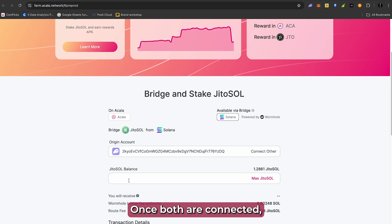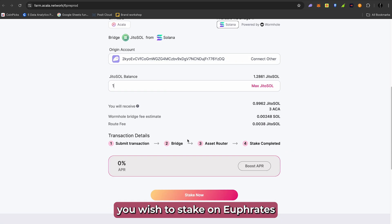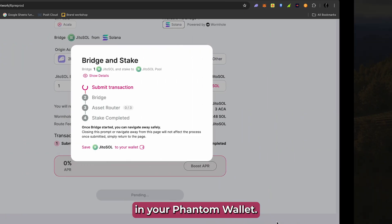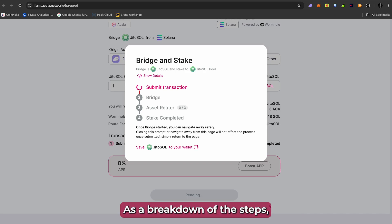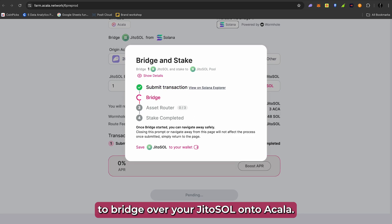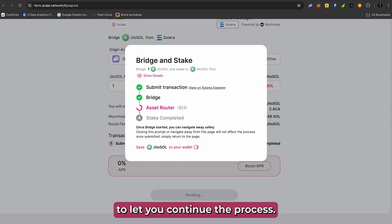Once both are connected, type the amount of JITO SOL you wish to stake on Euphrates and then click stake now. Confirm the transaction in your Phantom wallet and wait for the four steps to complete. As a breakdown of the steps, you will first send a transaction from Solana to bridge over your JITO SOL onto Acala. From there, some of the JITO SOL will be converted to pay for the gas fee to let you continue the process.